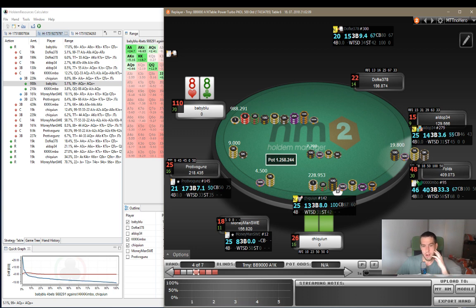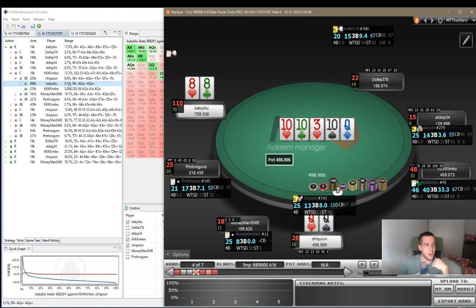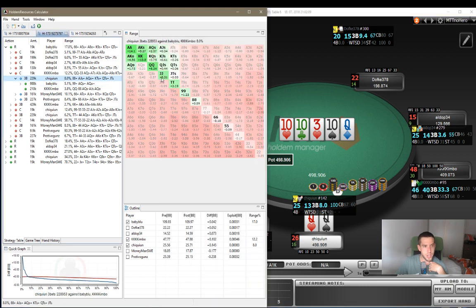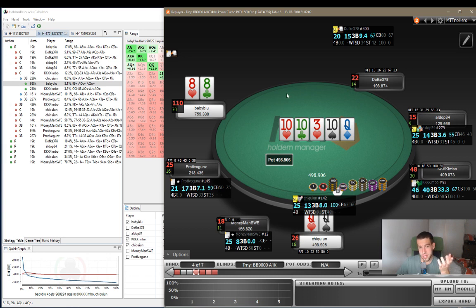I decided to overshove just to get this guy out of the pot. We can check what he had - he had a queen. He didn't have a wider range than Hold'em Resources gives him here. Given such a tight range, we should be folding pocket 8s here. So this was a mistake.